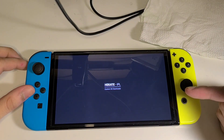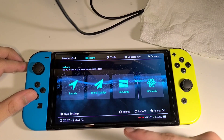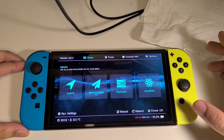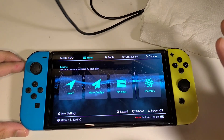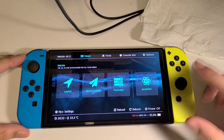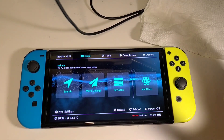This is my OLED model Switch — it does have a mod chip installed. One of the benefits of a mod chip is it boots up really fast, and every time you restart you boot up into this menu and you have access to all these cool features, which I'll show you guys in this video.